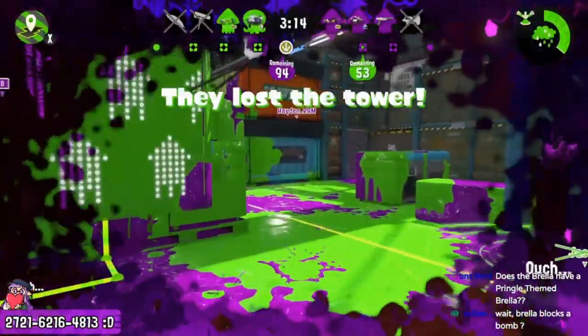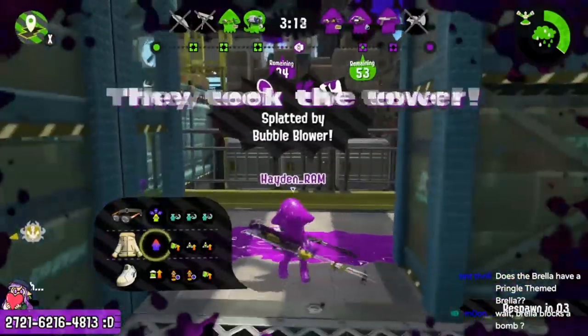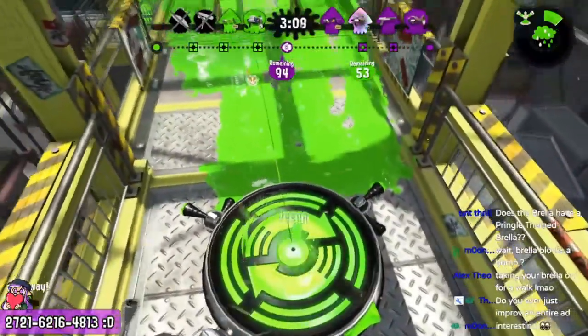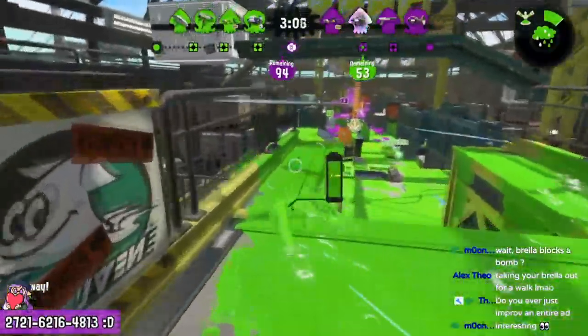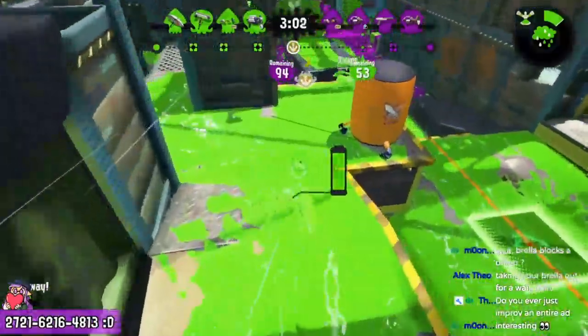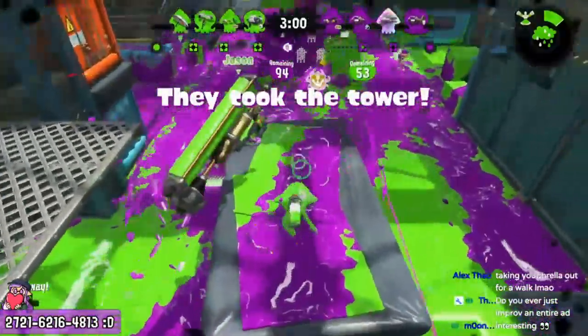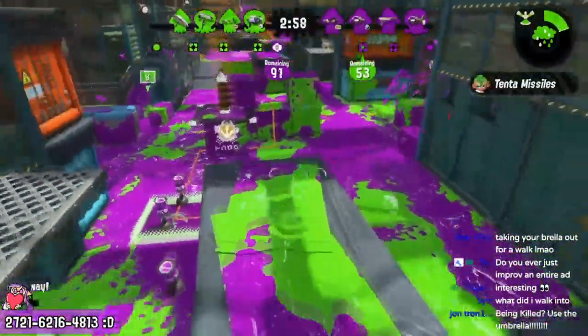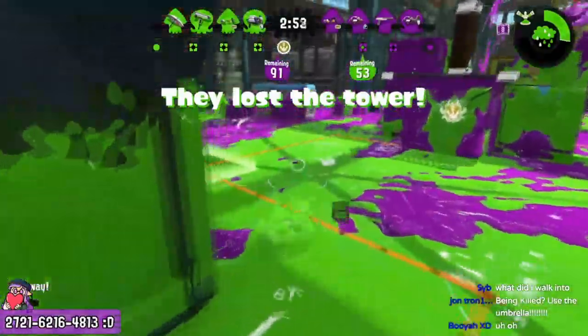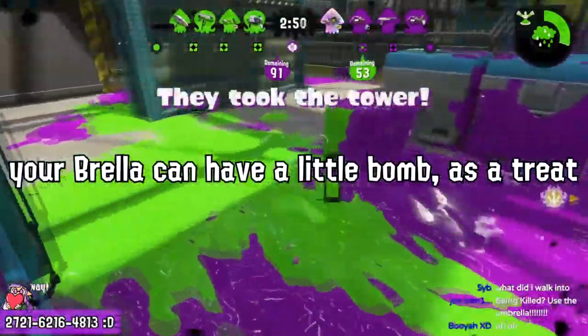It seems like our sniper friend wasn't too happy with that lovely umbrella action, but it's okay because our umbrella knows exactly what to do. That is the score of a winning umbrella. Make sure to keep that shield out at all times when there's a sniper on the field — it'll keep you safe. Your umbrella shield can survive a little bit more than an entire bomb.